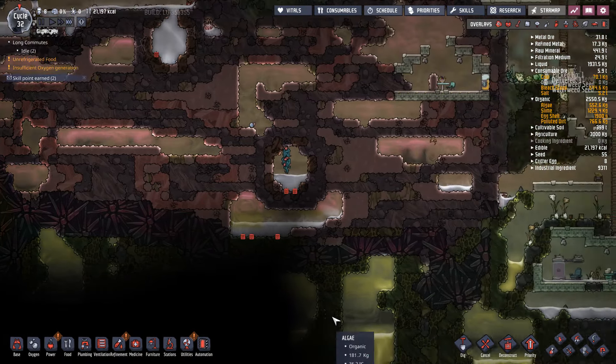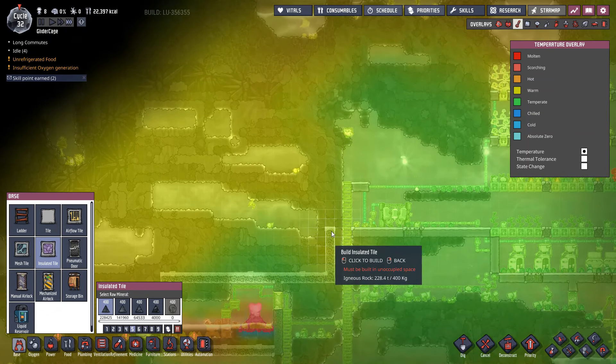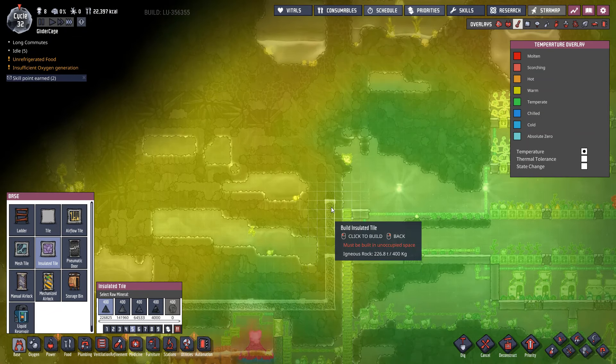I don't like to put heat-generating things near my core base because the core base is cool and habitable, so I like to go out a little bit for power production and things that create heat. I think what we'll do is just extend this over and make a hot spot for all the heat we're going to create inside of this.